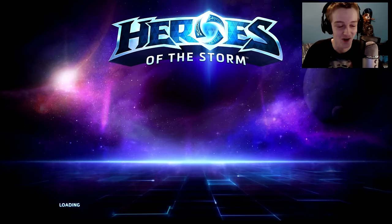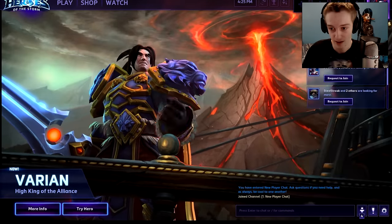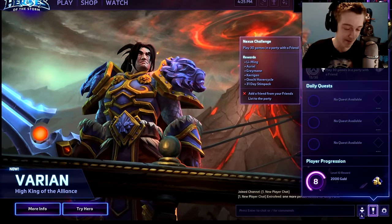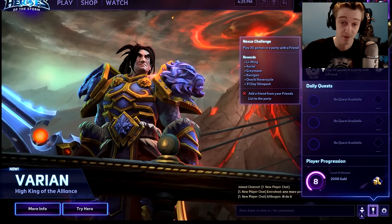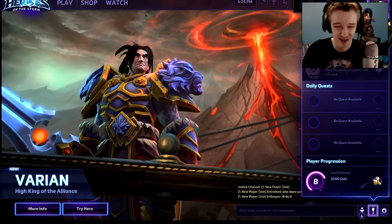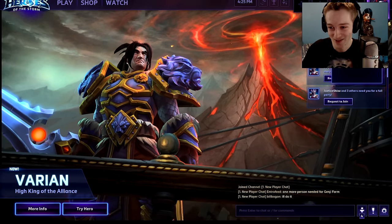Log into Heroes of the Storm. You'll see a special event notice — you need a friend to play with. I'd recommend checking the comment section on this video; leave a comment to share your Blizzard account name and find someone to play with. You can also type in chat to find someone, or just use a real friend.